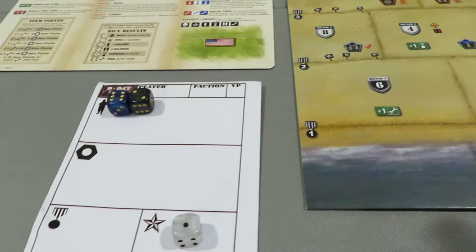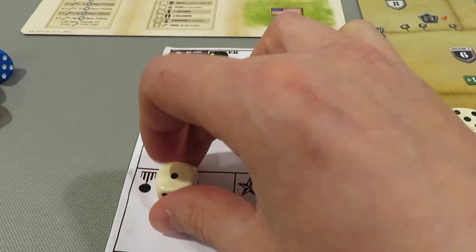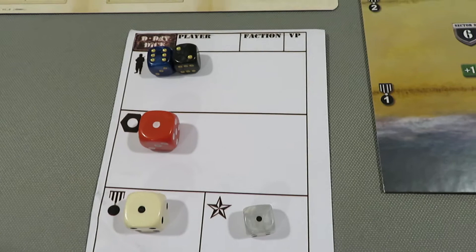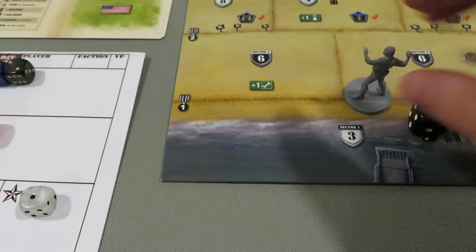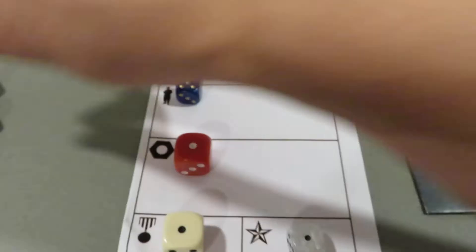The two threes give us one soldier apiece, so two more soldiers - we've got eight. Then five and six: that's one courage, which we need to advance on the beach, and the six is a tool, so we get our first tool as well. Not amazing but not terrible. We can't recruit or do anything item-wise because we have too little of everything, so we're going to stay put, tick this up to two, and take three hits for sticking around on the beach.